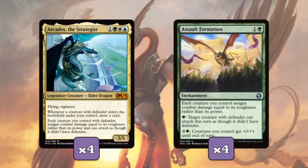This deck focuses on Arcades the Strategist. For one green, white, and blue, you get a 3/5 Flying Vigilant Elder Dragon that has: whenever a creature with Defender enters the battlefield under your control, you draw a card. Also, creatures you control with Defender assign combat damage equal to their toughness and can attack as though they didn't have Defender. So basically we're going to be attacking with a bunch of walls. But relying heavily on a single card kind of sucks, so we're also running four Assault Formations. For one and a green, you get an enchantment that says each creature we control assigns combat damage equal to their toughness. It doesn't mean our creatures with Defender can attack, but it has pay one green - target creature with Defender can attack as though it didn't have Defender - and pay two and a green, creatures we control get +0/+1 until end of turn. So it's kind of like a worse Arcades - you gotta pay one green for your walls to attack - but it's still better than nothing.